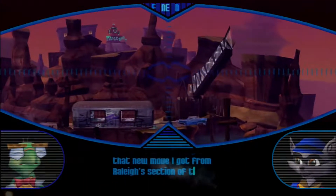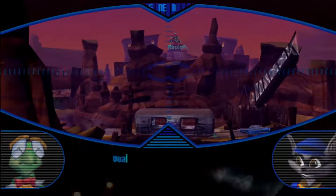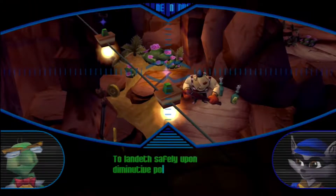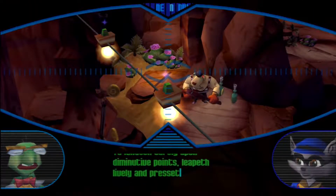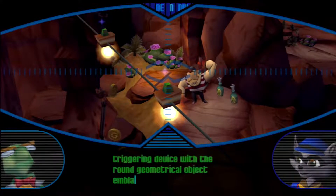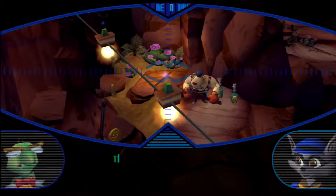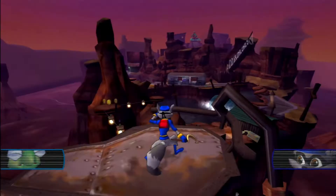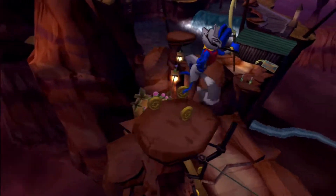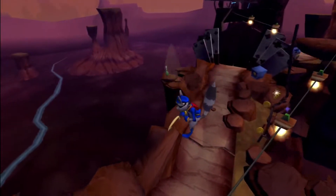Besides, I want to try out that new move I got from Raleigh's section of the Thievius Raccoonus. You mean the ninja spire jump? Yeah, do me a favor and read me the instructions again. To landeth safely upon diminutive points, leapeth lively and presseth the triggering device with the round geometrical object emblazoned upon it. So jump and hit the circle button to land on narrow spots - that's a rough translation. So when we beat Raleigh, we got a new move which was the spire jump, which Sly can now use to land on little pinpoint areas.